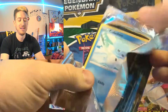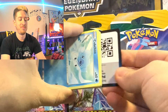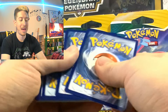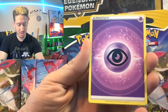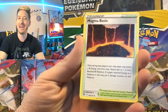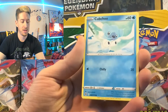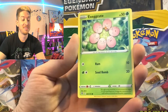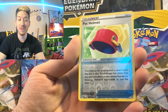Alright, oh my goodness guys, we gotta pick up the pace here, we gotta get some pulls from these packs! Psychic energy, Magma Basin, Crawdaunt, Ultra Ball, Cubchoo, Shinx, Farfetch'd, Exeggutor, Grimer, Pot Helmet, and Tornadus.